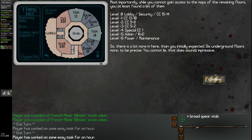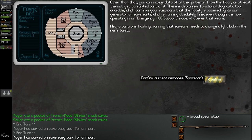Most importantly, while you cannot gain access to maps of the remaining floors, you at least found a list of them. Level 0: lobby, security, CC 15 and 14. Underground Level -1: CC 13 to 10. Level -2: CC 9 to 6. Level -3: CC 5 to 2. Level -4: Special CC 1. Level -5: administration room. Level -6: power for the entire facility itself. Six underground floors — that does sound impressive. A semi-functional diagnostic tool confirms the facility is powered by its own generator, running absolutely fine in emergency CC support mode. Also, a control is flashing warning that someone needs to change the light bulb in the men's toilet — priorities, right?